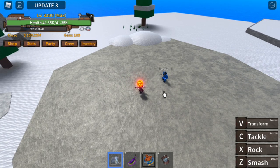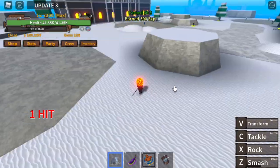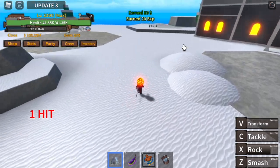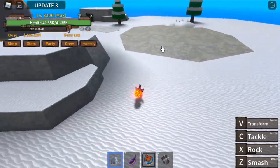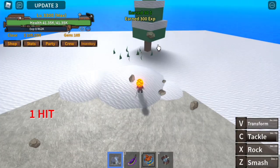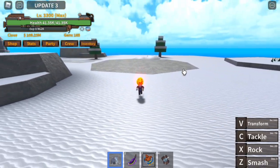This is the starting island and I think we're at max level now. There you go — that's the Z skill, the smash. That's the rock, the X skill — I kind of like this skill, see that guys, the graphics and visuals are really cool. Now that's the tackle, the C skill. Z, X, C — don't worry guys, I will make a full guide.